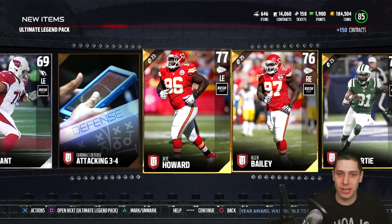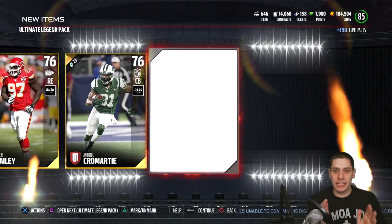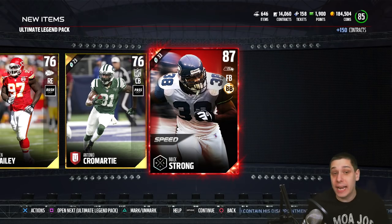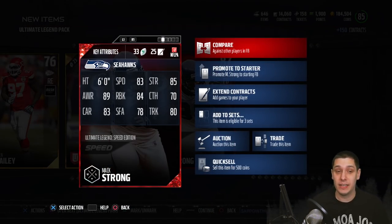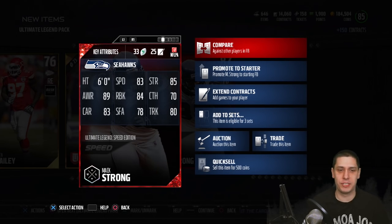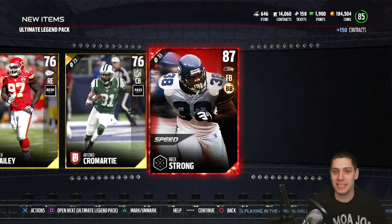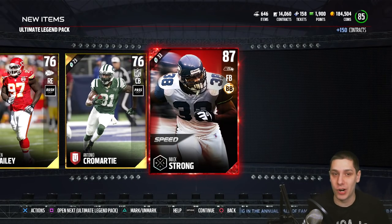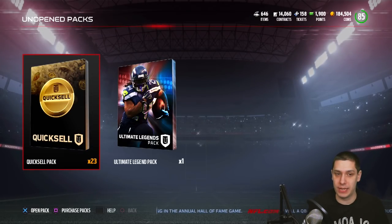Look at these back-to-back — Ellen Bailey, J. Howard, they look like the same damn player. Come on, here's an elite! Let's go! And it's a Max Strong, 87 overall. I will definitely take that. Any elite ultimate legend card has some value. This is the speed version of him — 83 speed. That's a fullback, so it's pretty low. But still, 87 overall, that is at least a decent pull. That's definitely the best pull we've had so far.